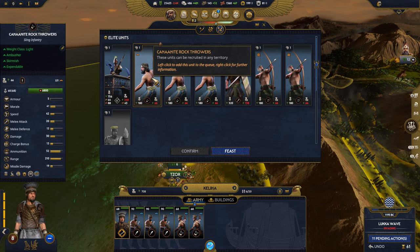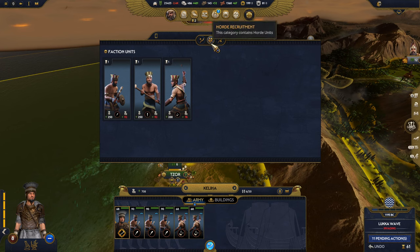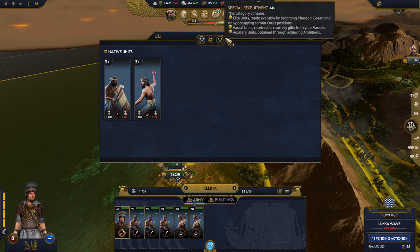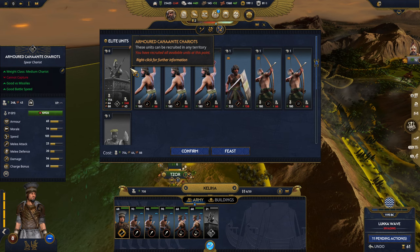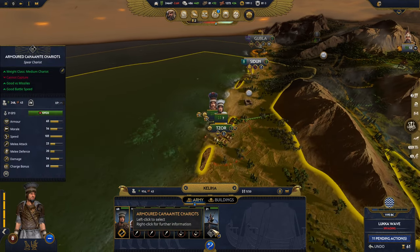All these archers look the same. Let's check over here — not really good troops. What's this guy? Armored Canaanite chariot, 43 bronze, 248 upkeep for food. Should I add this guy? Yeah, we're going to add him — I have a chariot now!